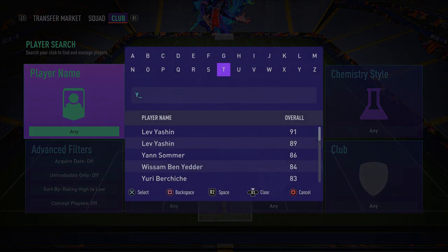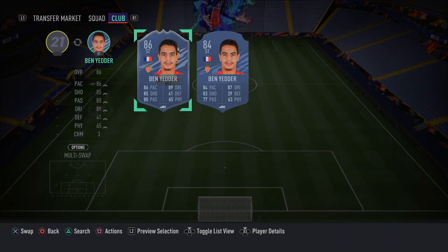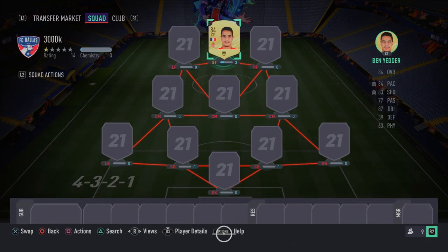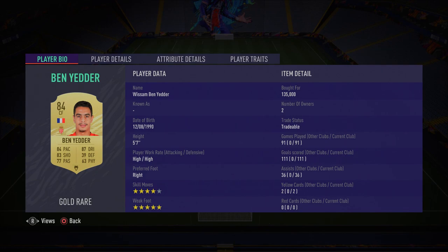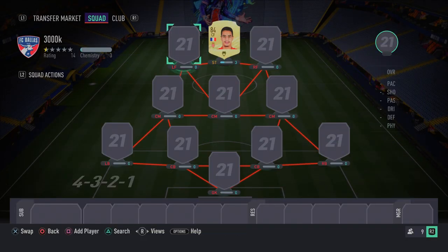In the striker position we have my favorite striker in the game right now: Wissam Ben Yedder. He's absolutely incredible — left foot, right foot, he shoots, he scores. He's got the skill moves, the pace, the agility, and everything. I've played 91 games with him, scored 111 goals with 36 assists, mainly from Division 1 and FUT Champions. His attacking positioning, agility, ball control, dribbling, and composure are just top tier.